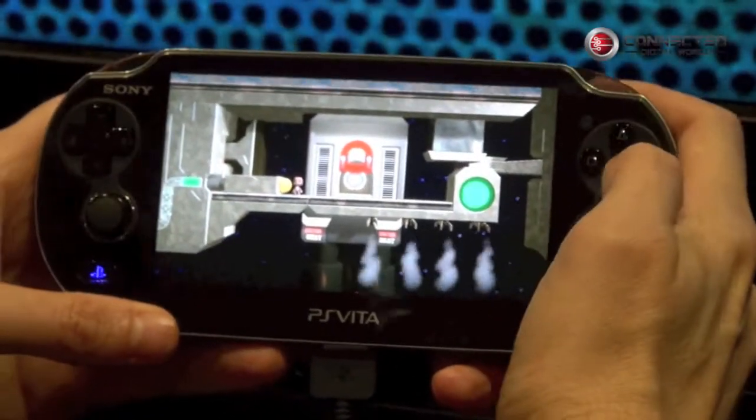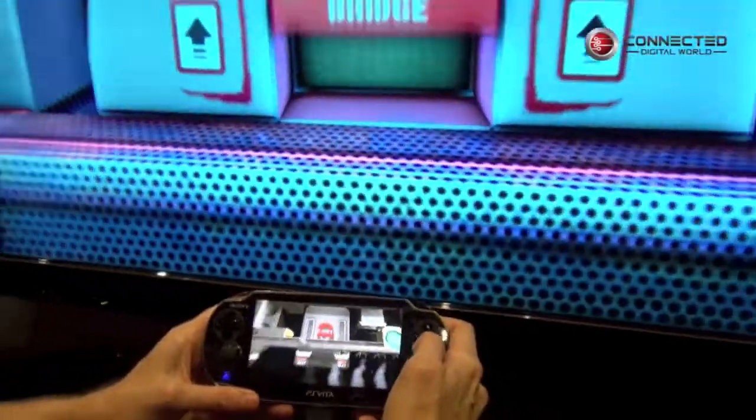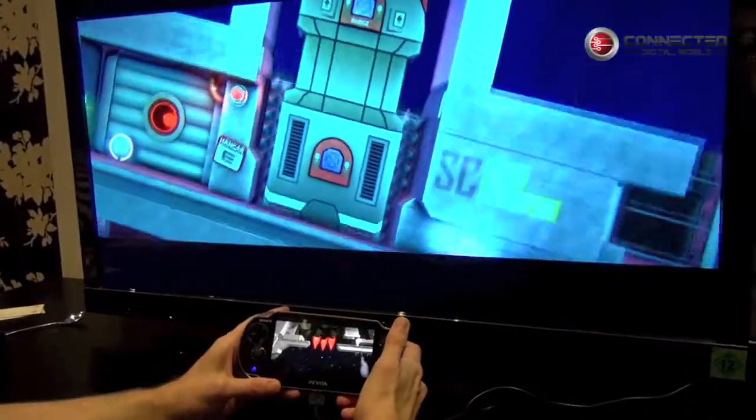We've freed the door, the princess has jumped in, she's now safe, and I'll get inside as well. I now need to fire the rocket into space — I'm going to pull it down on the Vita screen and fire it up through the Vita and through to the PS3.